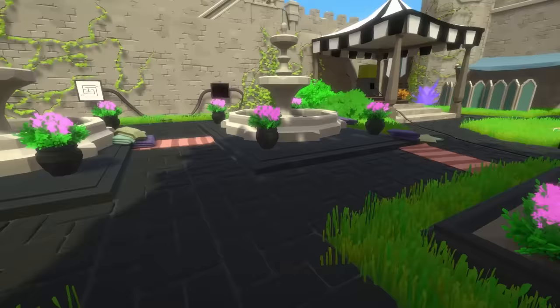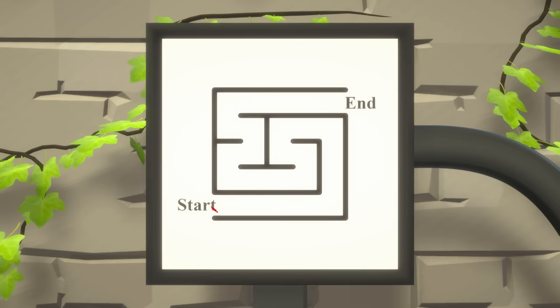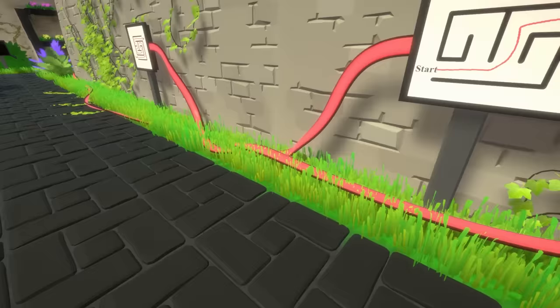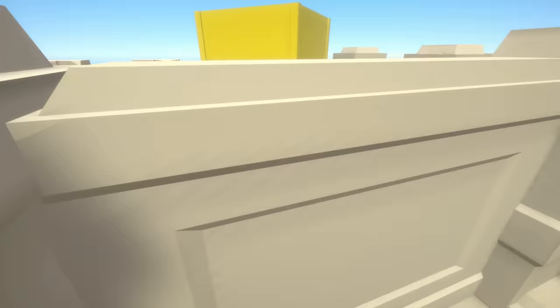Just like in The Witness we've got wires dotted about everywhere connected to puzzles. If I solve this one - I assume I just follow the lines around - you can see this wire lights up and goes to the next puzzle. We solve that one, follow the wire to the next puzzle which is around this corner... it's all the way up there. I don't know how to get up there because I can't jump and this staircase goes to nowhere.